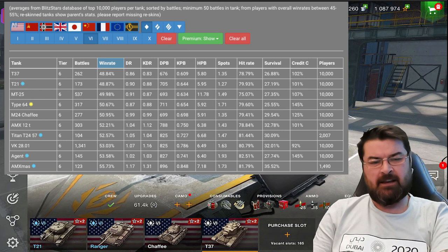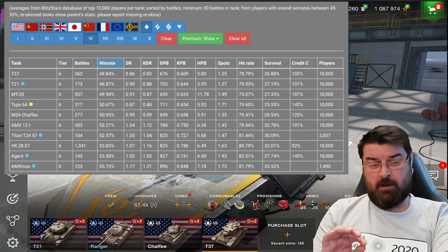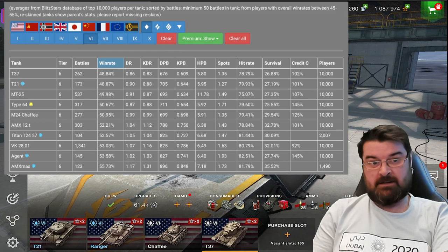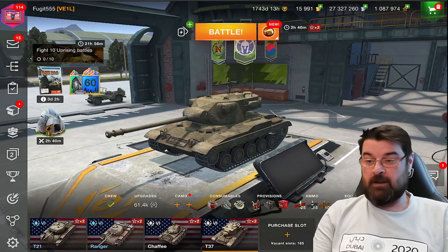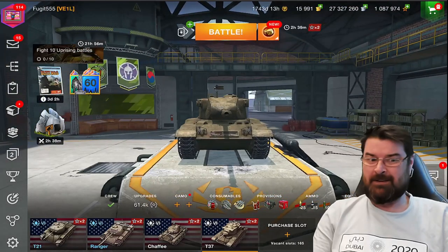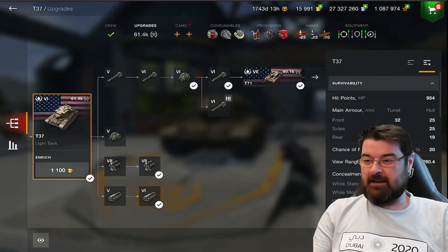Why are people struggling in this tank? We're going to jump into a game and see. I'm not going to use any premium tanks or collectors - I'm only looking at tech tree tanks. So we're jumping into the T37. There it is in all its glory - it's a strange little beastie. It's a light tank by design, but you wouldn't think that; it seems a bit sluggish.